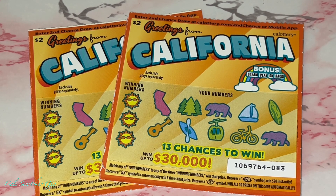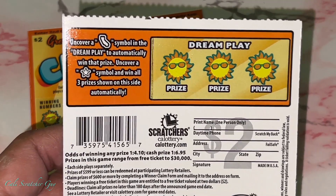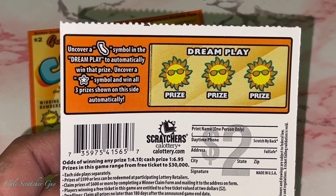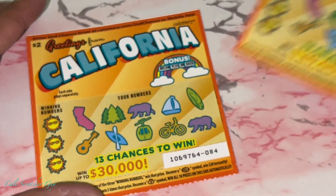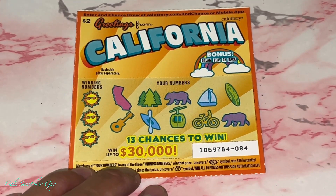Uncover a five times symbol to automatically win five times that prize. Uncover the money back symbol, win all 10 prizes automatically. On the backside, uncover a state symbol — the California state symbol — in the Dream Play to automatically win that prize. Uncover a star symbol and win all three prizes on that side automatically. You can only win on one side or the other — you cannot win both.